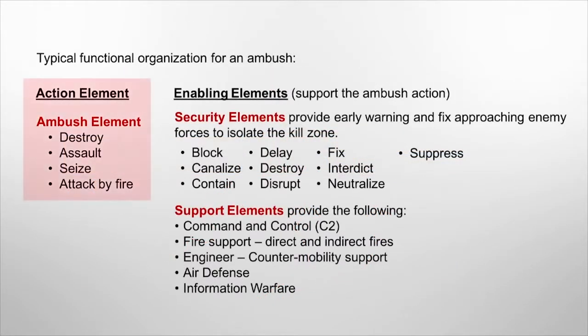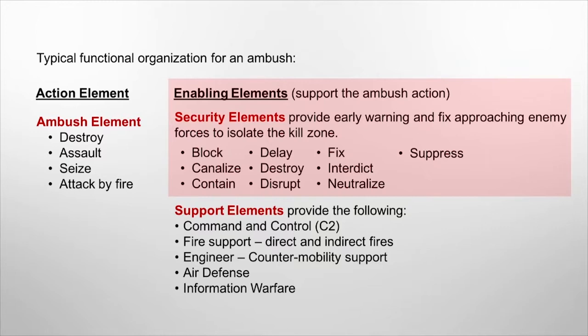Ambush elements are the designated action elements. Based upon the type and purpose of the ambush, they are typically assigned a task to destroy, assault, seize, or attack by fire. Threat doctrine also specifies organizing the following enabling elements. Security elements are assigned tasks that provide early warning, isolate the ambush site, prevent the main body from becoming decisively engaged, or cover the withdrawal. The tasks most commonly assigned are shown on the screen here.